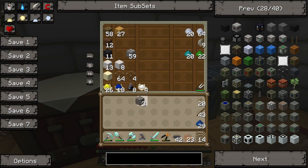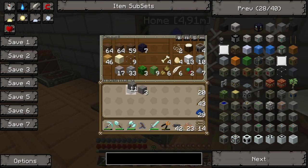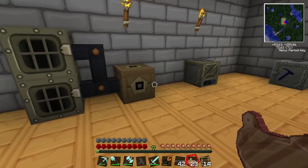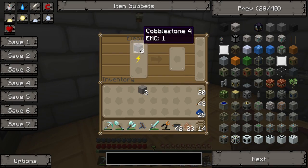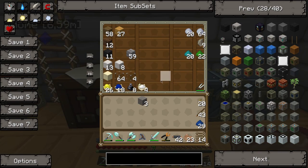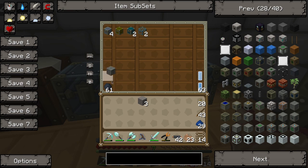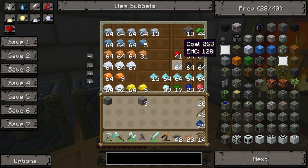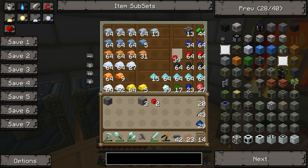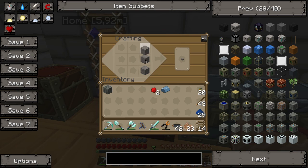We've got three stone, so let's put three cobblestone in our furnace to make some real stone. We've got a machine block here, which means we only need the electronic circuit. And we have done it.